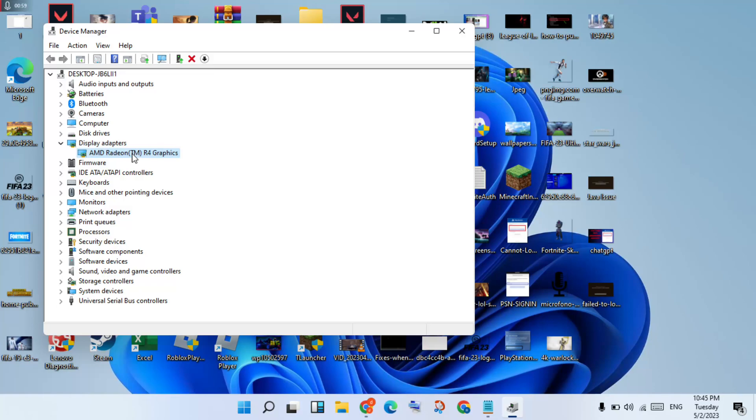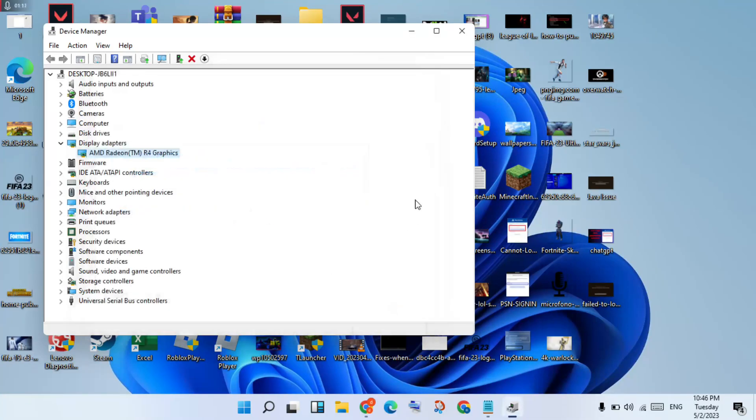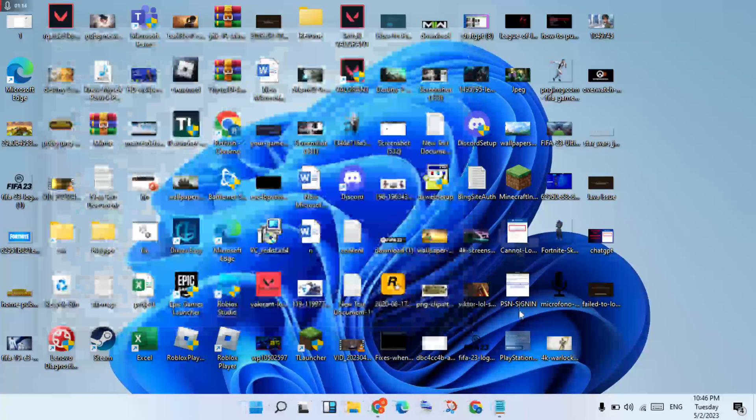You will see the graphics card. Right-click on it and select Update Driver. Then click Search automatically for drivers and click to install the driver. After it finishes, click Close and go to the next step.